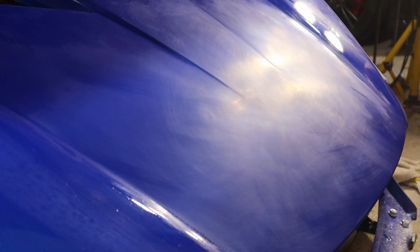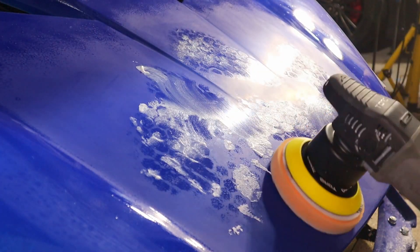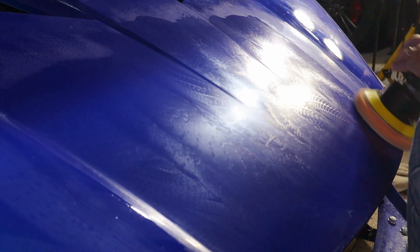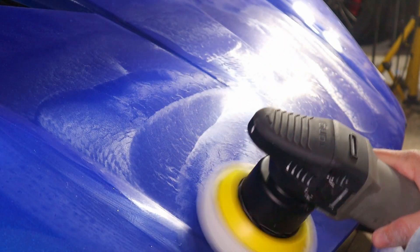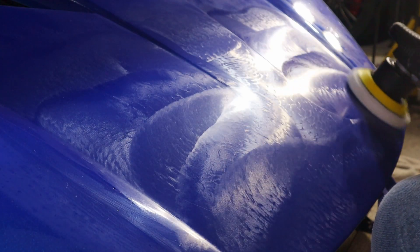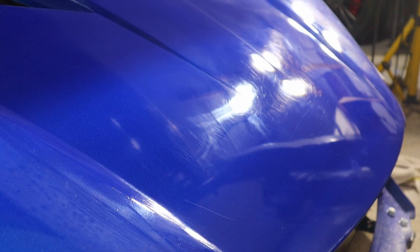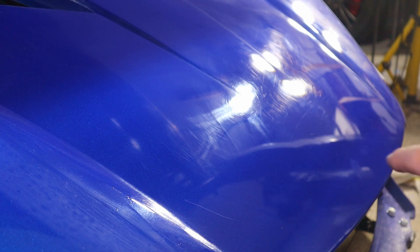From here I'll go to finer and finer sandpapers, then switch to buffing followed by polish. I've sanded this panel to about 3000 grit, so now we're going on to buffing and polishing. After the high polish you can actually see reflections really well — there are still some scratches but the polish looks really good.